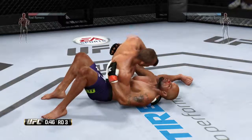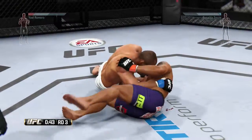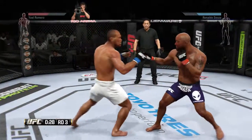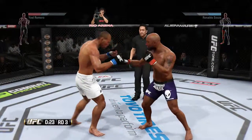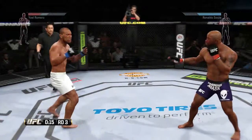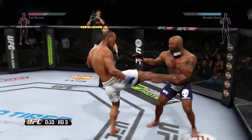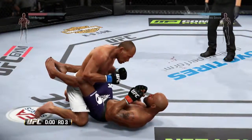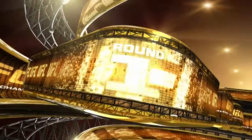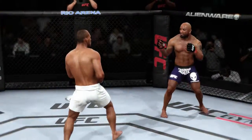Jacare gets caught with the left. Nice work. They're in the north-south. He gets back on his feet. Good inside leg kick. Mixing things up. He lands it to the leg. Jacare gets the takedown — it goes the distance. Jacare's lethal ground and pound was clearly the difference in this fight and should be more than enough to convince the judges that he has earned himself a victory.